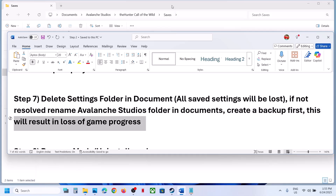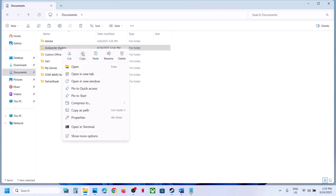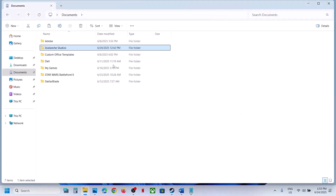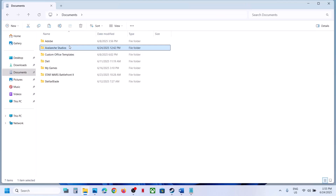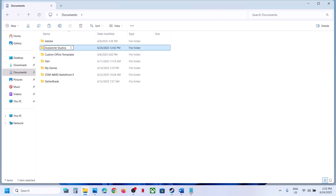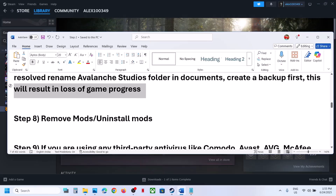If that does not work, rename the entire game folder in Documents — but create a backup first because you will lose all game progress and have to start from scratch. Copy the folder and paste it to the desktop. Once backed up, rename the original folder, then launch the game and check. If you face any problem you can always put the folder back.